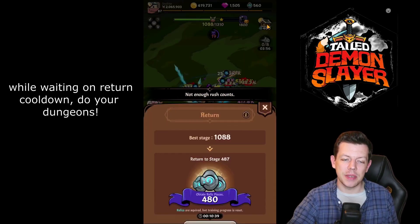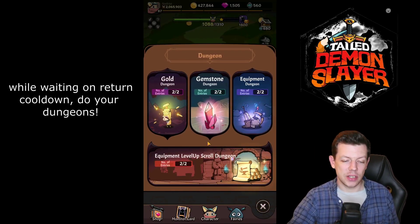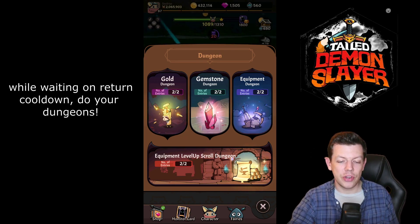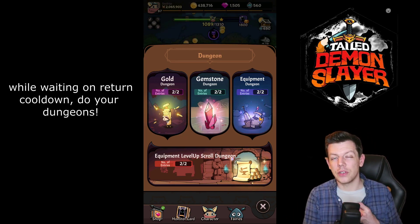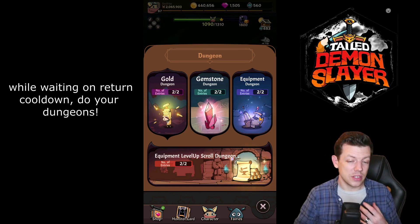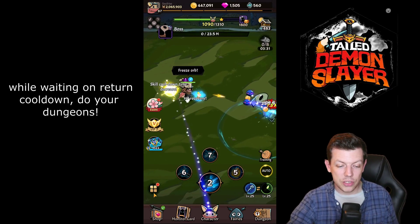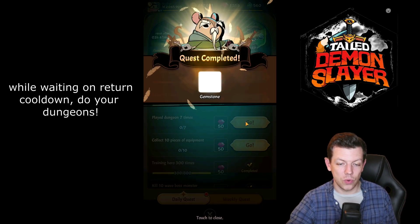While your character is farming during that 20-minute cooldown, start doing dungeons. Do as many as you can — it's free resources and your character farms in the background so no time is wasted. You get two free entries for each dungeon per day. Once you've done the two, you can watch an ad video to get a third entry. Just don't mind watching the ads and farm as many resources as you can each day through those dungeons.